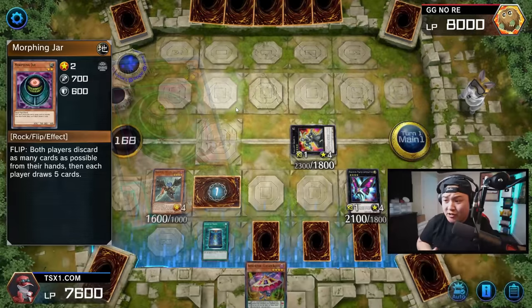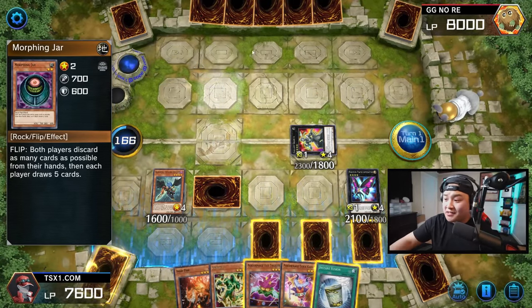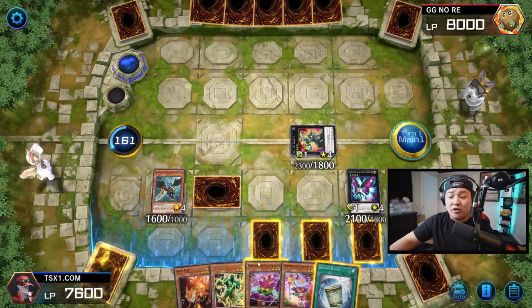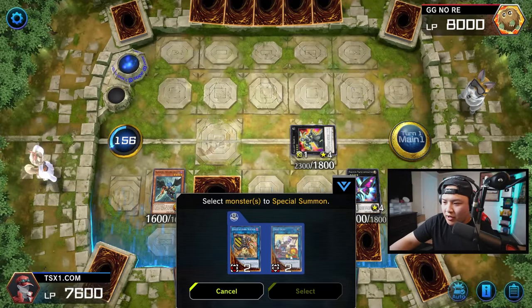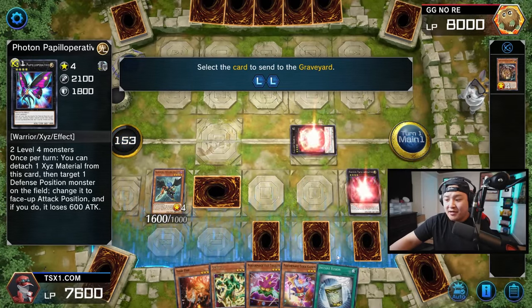We have one card to discard. Do you see how ridiculous this is? And in the graveyard, I have AD Changer. AD Changer can flip Morphing Jar face up. Now we're going to use these two cards, combo off, and go into Cross Sheep. Cross Sheep is insane because we drew Instant Fusion.